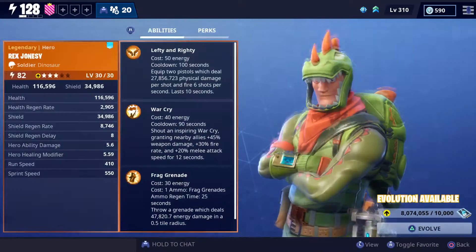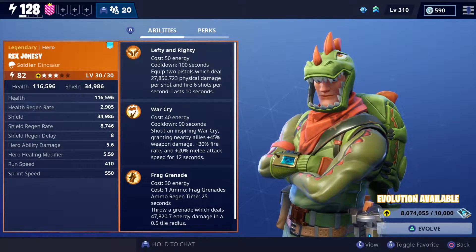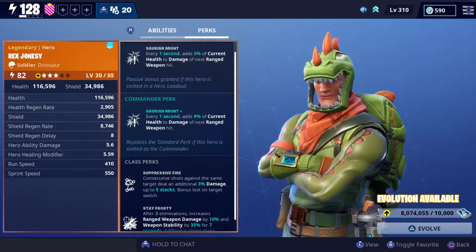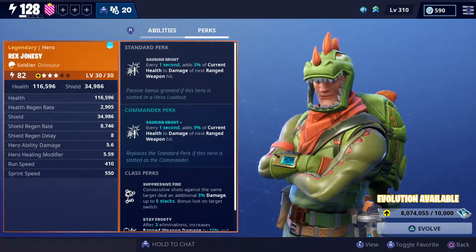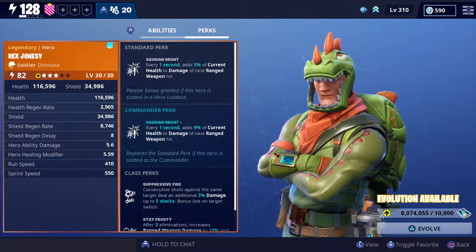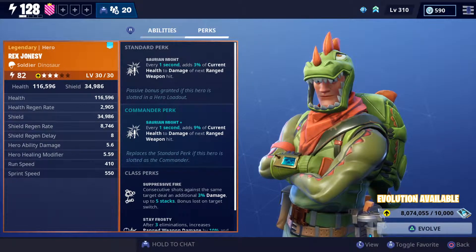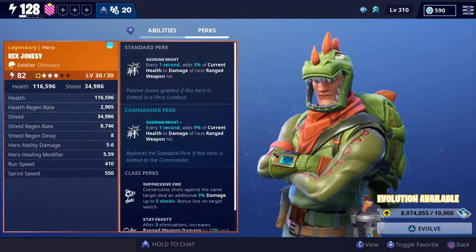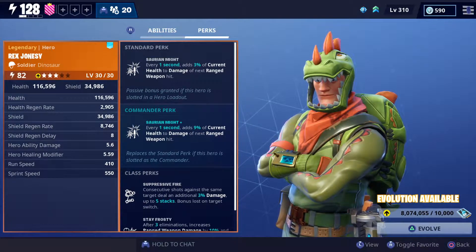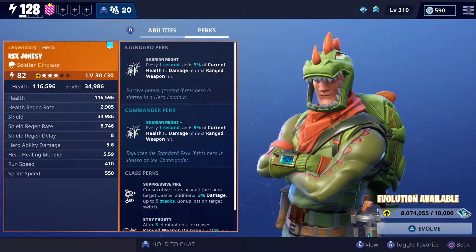Then you have Rex Jonesy — he was in the store. Every one second, he adds 3% of your current health to the damage of your next ranged weapon hit. That applies to any ranged weapon, and every second it's adding a percentage of your health. Now that you have twice the amount of health, it's going to be adding a crazy amount of damage, as long as you keep your health high — and Survivalist Jonesy is going to do that for you.